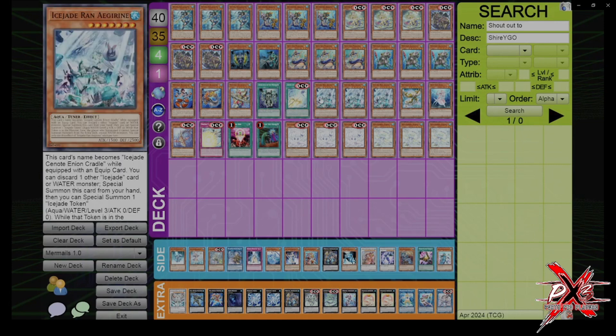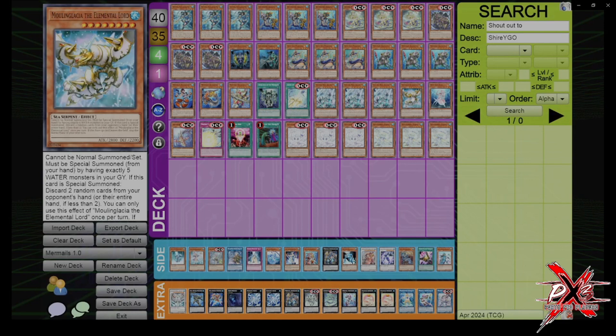Next is the Ice Jade level 7. This card's similar to Teos except it's once per turn. You can send either an Ice Jade card or a Water Monster to Special Summon it from hand. It's a level 7 tuner and you get a level 3 token, so this can make a level 10 synchro or a link water. You are locked into Water specifically from the extra deck while that token's on the field, but that doesn't matter. Moulin Glacier is part of the combo because you can pitch 2 from the hand. The hand loop is nice, but honestly you're probably winning because Minstrel resolved, not because you Moulin Glaciered them.